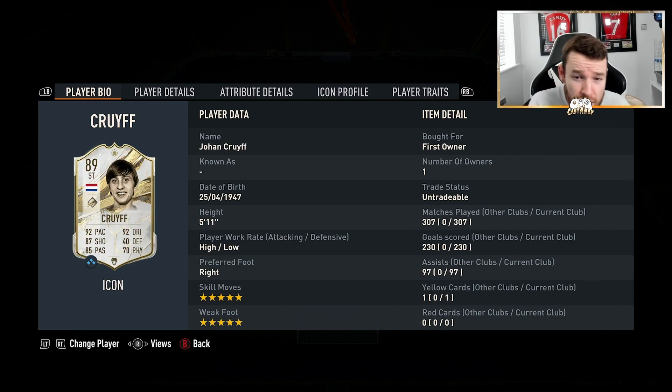Next, we have got Johan Cruyff — 307 games, 230 goals and 97 assists. These stats would be even better if we didn't have over 100 swaps games. Phenomenal card, 5-star 5-star. Really recommend him — it's going to cost you over a million coins but he is well worth it. He's such an unbelievable card. I did manage to pack this guy and he has been possibly the best striker I've ever used on FIFA.